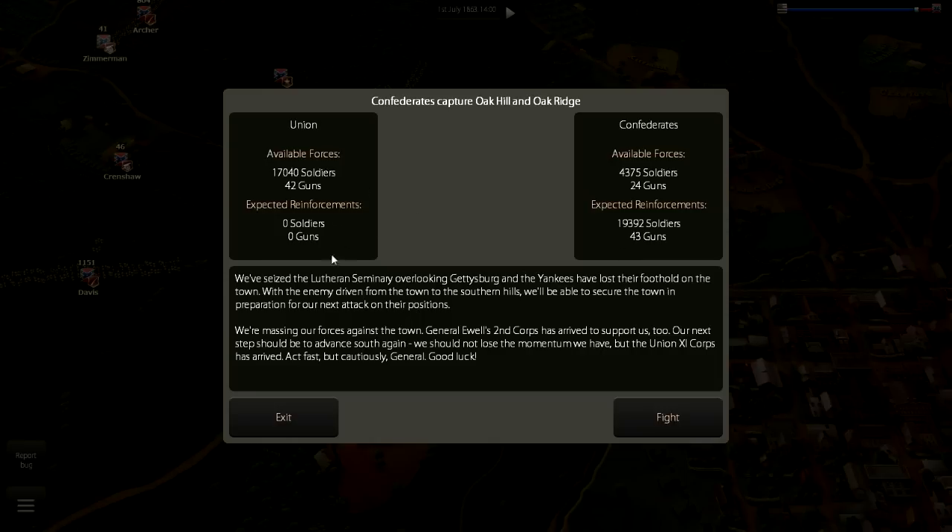The scenario text says we've seized the Lutheran Seminary overlooking Gettysburg and the Union has lost their foothold on the town. With the enemy driven to the southern hills we'll secure the town in preparation for our next attack. General Ewell's Second Corps has arrived to support us. However, the Union 11th Corps has also arrived, so it's now the Union 1st and 11th Corps plus cavalry against our 1st Corps — Heath's and Pender's divisions from Hill's 3rd Corps — and Ewell's 2nd Corps arriving.